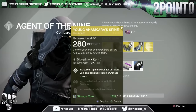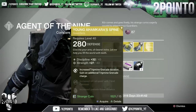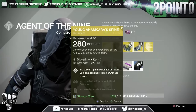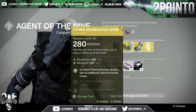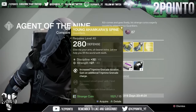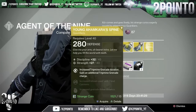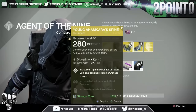For the Hunters we have the Young Ahamkara's Spine, again the year 2 version — discipline of 45 and strength of 40. The upgrades are increased tripmine grenade duration and, new for this version, gain an additional tripmine grenade charge. That's actually pretty good; I might start using these and I'm definitely going to pick these up this week. Also: increased reload speed with hand cannons and increased grenade throw distance.